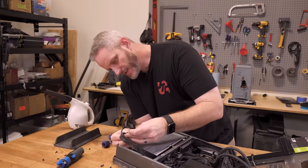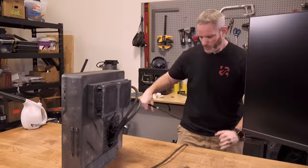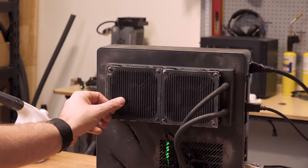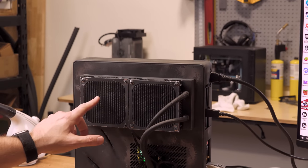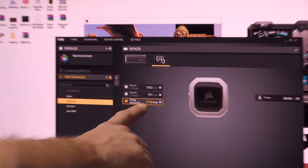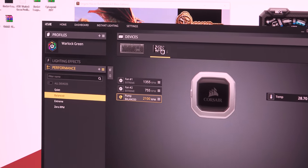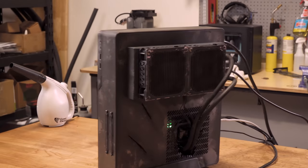Now we've got a 2080 Ti in here, which means we really get to test how well the cooling works - because faster means hotter. Now we are going to temperature test. One thing I'm noticing is this fan right here - this is why I always test with software. This fan was going much slower, visibly turning really slow - only at 100 RPM. Looking at the software, it's turning at 750 RPM versus the other one at 1400 RPM. So fan one is going at the proper speed; fan two is not, which means I'm going to have to take this apart and check these fans.